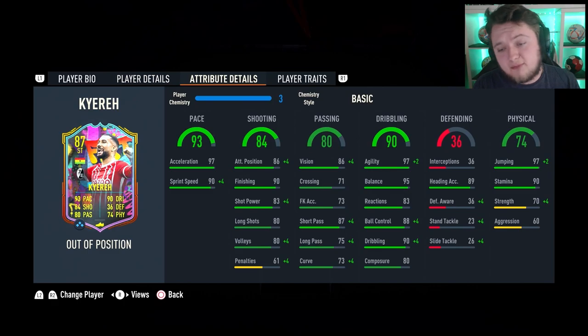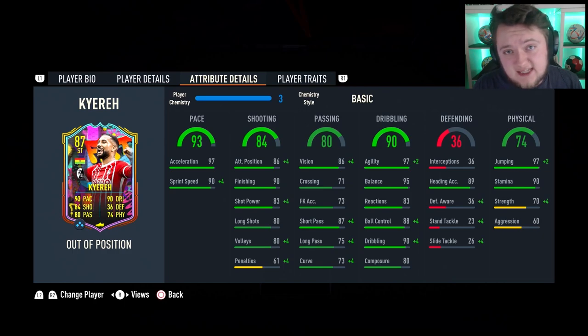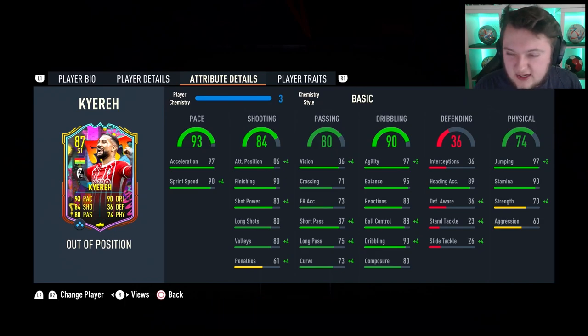His in-games are pretty cool. He's got 97 acceleration and 90 sprint speed. Good finishing, okay shot power, and good attacking positioning at 86. Long shots and volleys are quite bang average at 80. Passing is very bang average as well, other than his vision and short pass being relatively decent. Dribbling is nice — 97 agility and 95 balance is really nice. Reactions are a little bit low at 83, ball control good at 88, and dribbling good at 90.